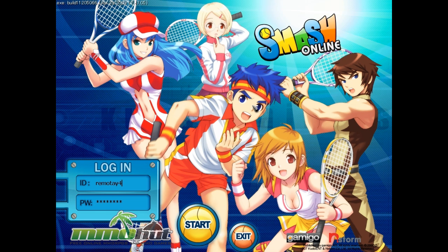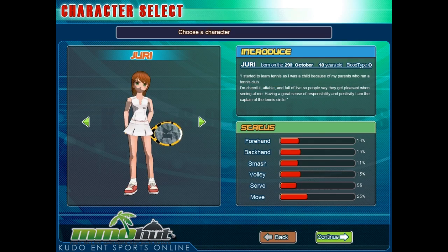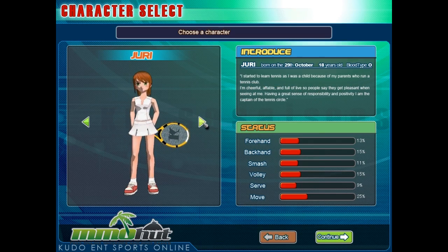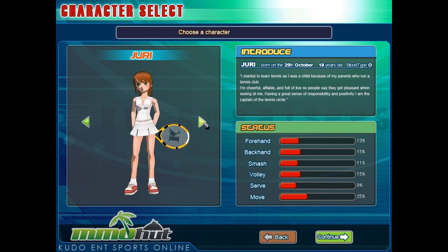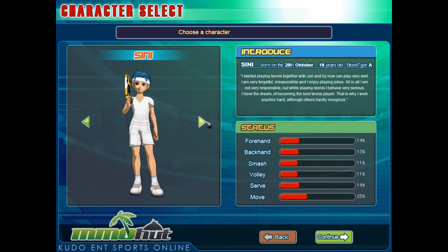Now here we go. As you can see from the splash screen right now, the game is anime-inspired and brightly themed. Let's click start and see our character creation. We have Juri, Cine, Vaughn, and Hany — so there are four playable avatars in the game, each with varying stats.